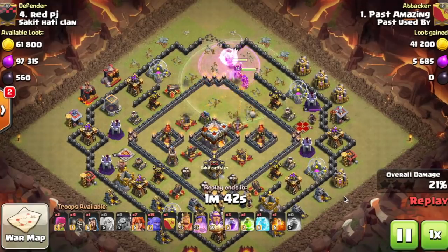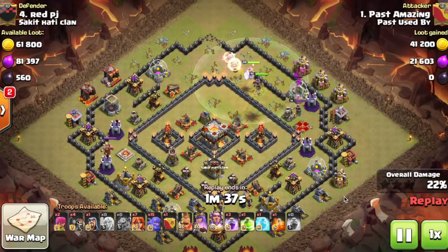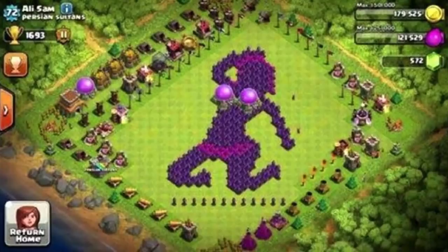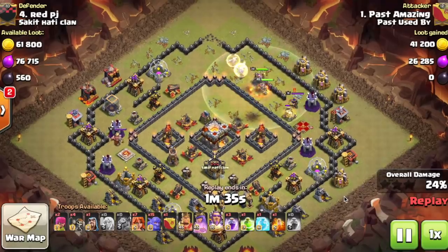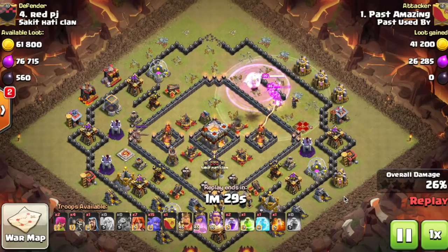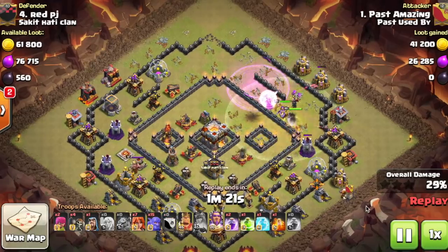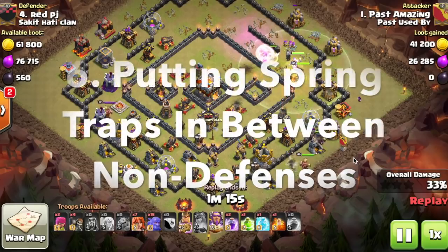Mistake number five is having an inappropriate base design. Supercell does not allow this and will actually ban your account. This means anything sexual, offensive, or inappropriate — whether you're spelling out a word with your walls or creating an offensive image. Anything Supercell deems offensive will get your account banned, so stay family friendly and keep your account safe. Pretty simple.